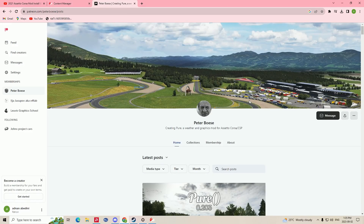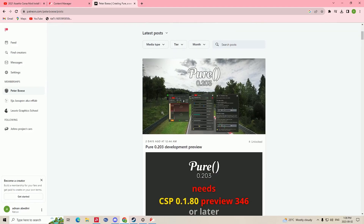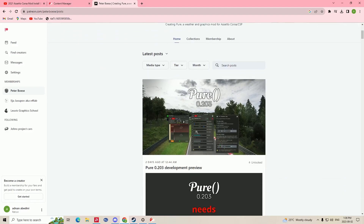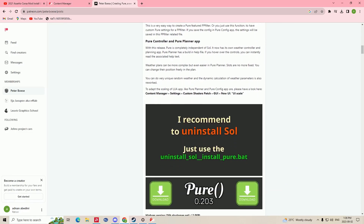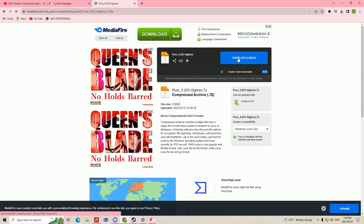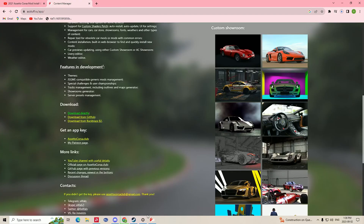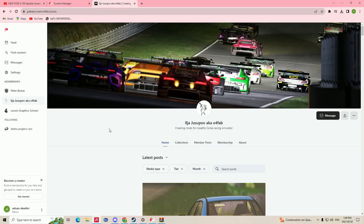I'll have a link to his Patreon in the description — I think it's about a dollar a month, which is really cheap for what he's making. Go to the link, scroll down to the installing section, and download the high-resolution version — the 16K skydome set, which is around 2 GB. My favorite download mirror is MediaFire since it's the fastest. Once it's finished downloading, I'll show you how to install it.